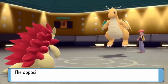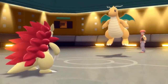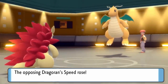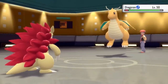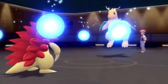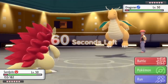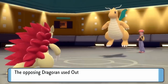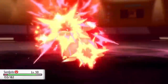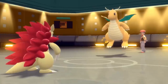I decide to go for the Nightslash to get some chip damage — if I can break its multi-scale I can bring in Froslass, take an Outrage, and kill it with an Ice Beam. But the Nightslash does absolutely nothing to this tubby bastard and it ends up being Leftovers. So in a few turns it's going to be back at full. I figure I can probably take out the Dragonite regardless so I opt to go for the Stealth Rock, and somehow by the sheer will of the Sand Gods I'm able to live that with one HP, which is actually insane.